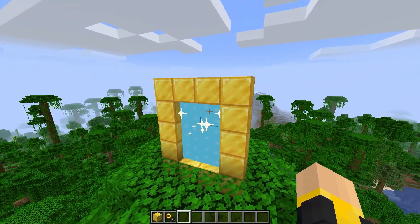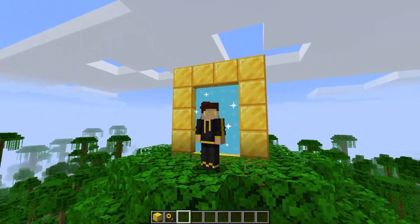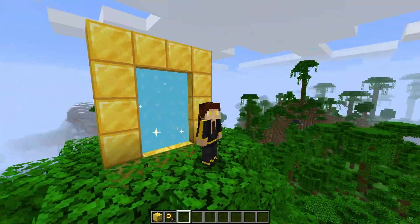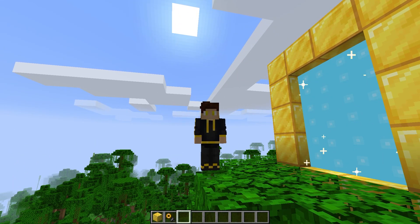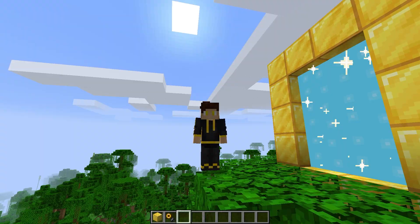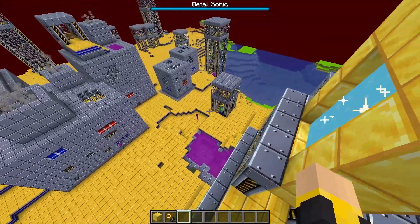As you can see, we basically just made a gold portal. Now you might go, 'Troy, really, a gold portal?' But this has reasoning — in Sonic, there are giant rings that you jump through and they take you to different worlds. We just made our own giant ring. Let's go through and show this.